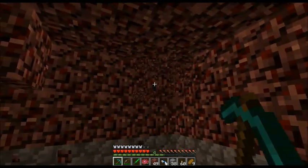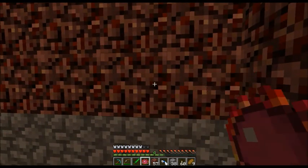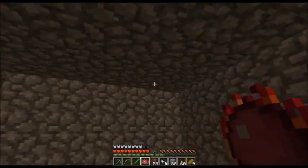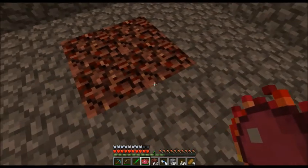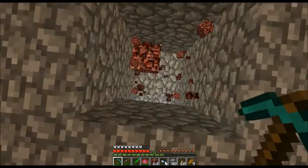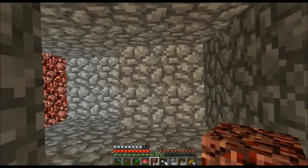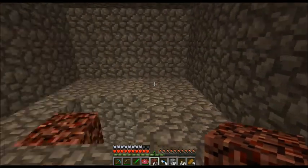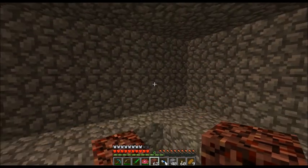I really wanted a ghast tear. I need nether wart too — gotta find some hopefully. We're gonna put the spawner right... there we go. Now we gotta get back up. We're gonna stick the spawner right here if we can. Here's what I'm gonna be doing — you can move blocks around.